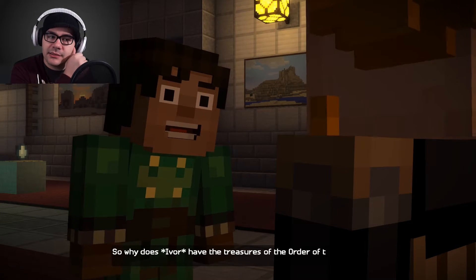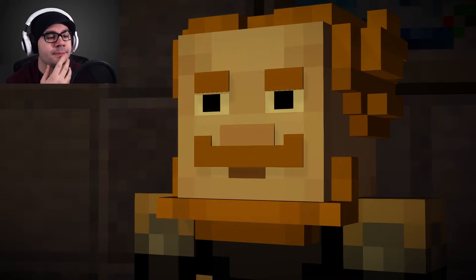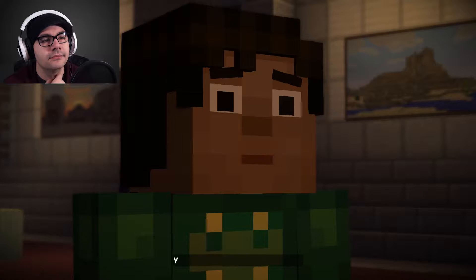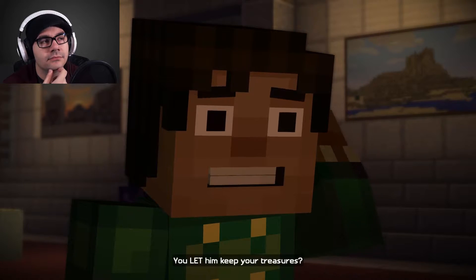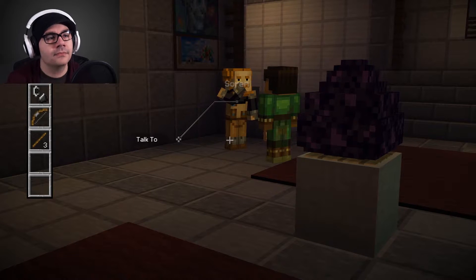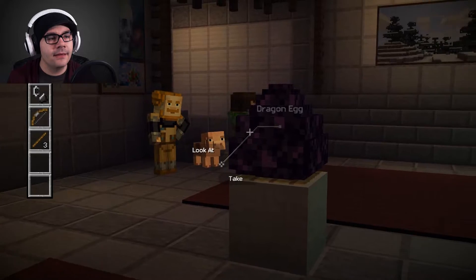There's probably a right and wrong choice here. The treasures of the Order of the Stone. Did he steal them? No, no, no. We let him keep them when we split up. You let him keep your treasures? Frankly Jesse, it's a long story. Okay, I don't know if you noticed in the background, but there was definitely a thingy.